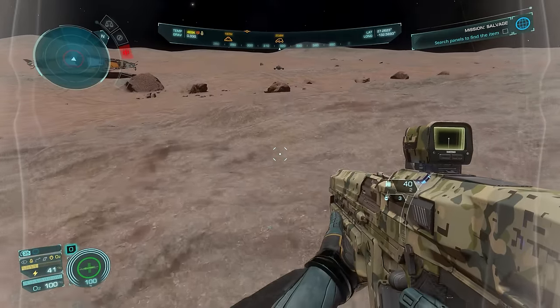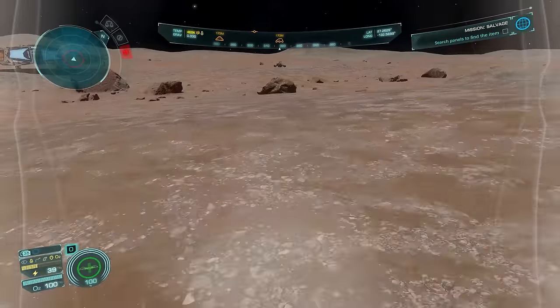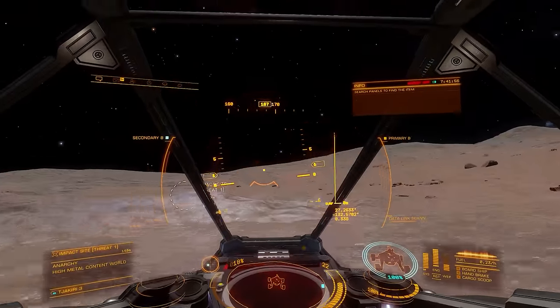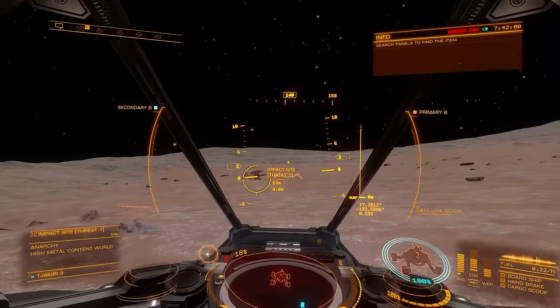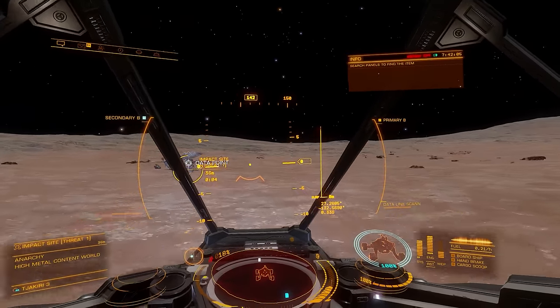I'm always checking skyward and listening out after clearing an area like that. You won't always get two dropships but it's not unheard of. If you're wondering why I don't collect bounties off the corpses — I'm doing this for reasons of BGS and I don't want any influence flying around that I'm not directly in control of. I'm not doing this for money.